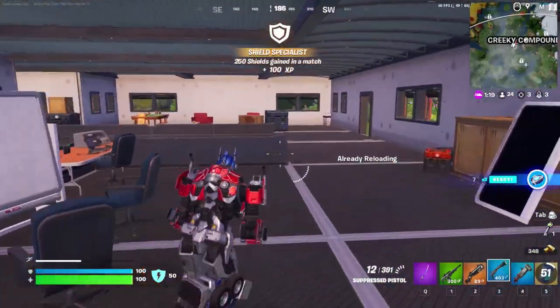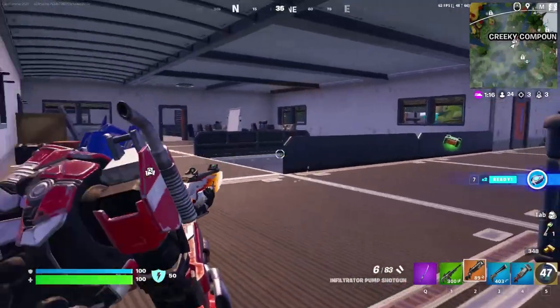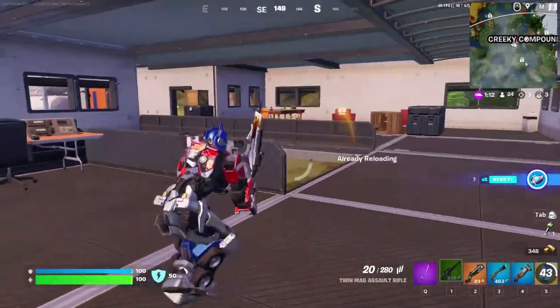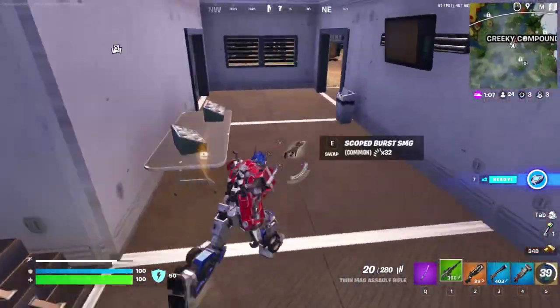They added the Sylens back, which I really like. And then this new Infiltrator Pump is actually really nice — I got one from the Vault. The Twin Mag Assault Rifle is just like the Twin Mag SMG but AR and it has a scope, which is pretty clean.